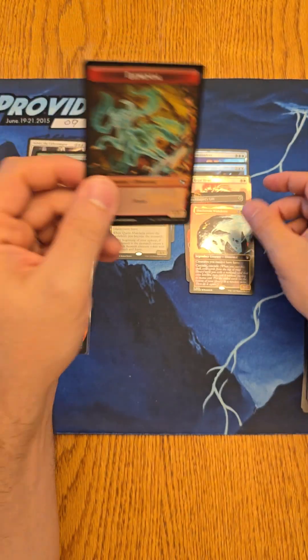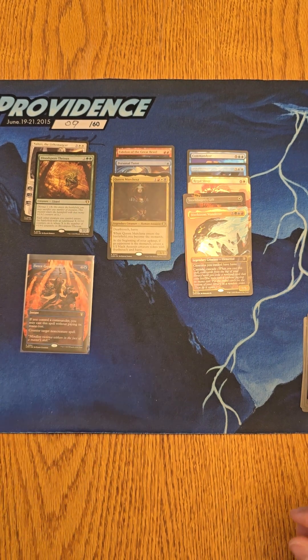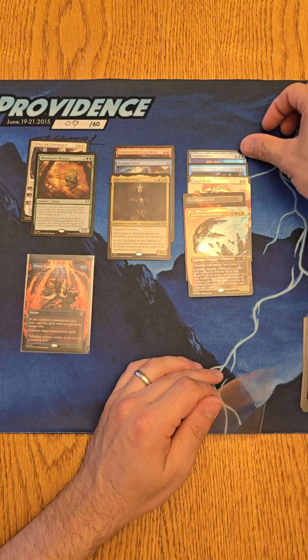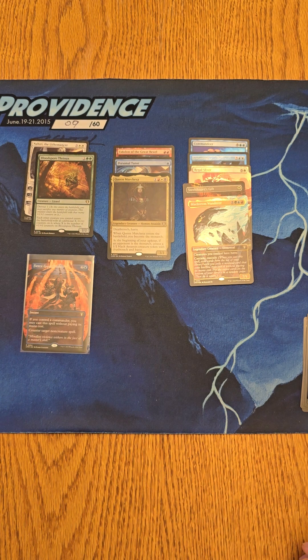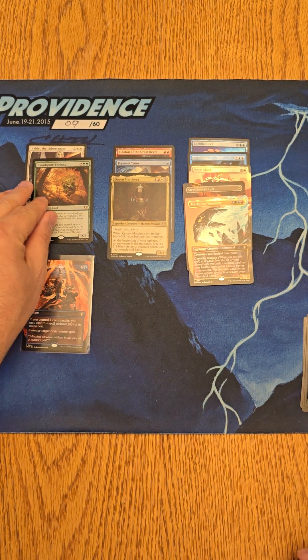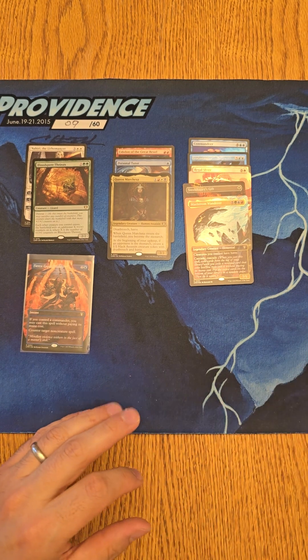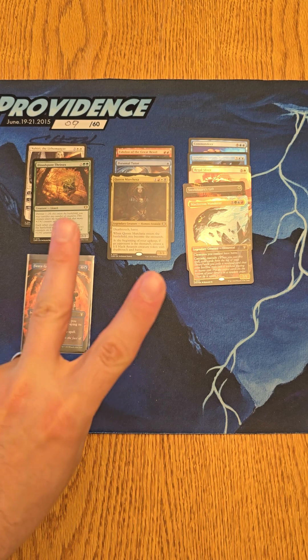The extended art foil borderless is a Steel Shaper's Gift, and can I get lucky on the end? It is a Maelstrom Wanderer in the borderless foil. No mythic, which is unfortunate, but I did get some solid, decent cards in these three quick packs. Thank you guys for coming out today — hit that like button, leave me a comment, thanks for the subscriptions, check me out on Whatnot if you haven't already at Collectible Card Dude. Thanks guys, have a great Friday and weekend!